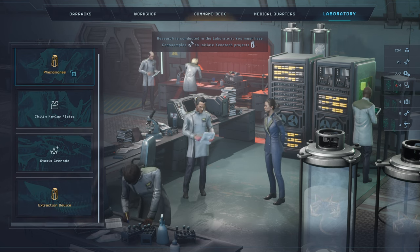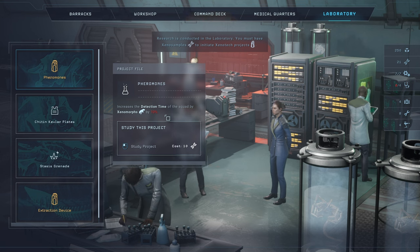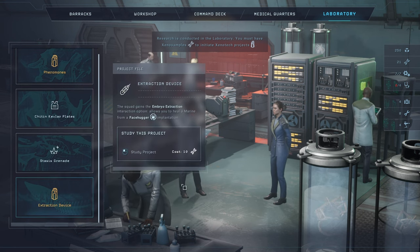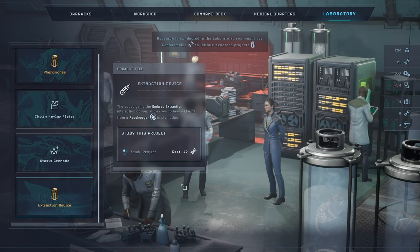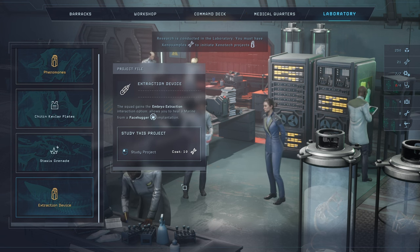As we know from all the alien movies, games, and comics, live specimens are a bad idea. The critters are smart and they will find a way to ruin your day, month, planet, or ship. We have a couple of research options: one increases detection time of the squad by ten percent, which costs ten xeno samples plus probably another two to equip. Ten percent doesn't seem that much. The extraction device is another option - it's ten points plus more to run. I don't think I'll research it just now. When we're sure we're gonna walk into a hive, I'll definitely research both and put them on.